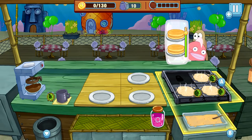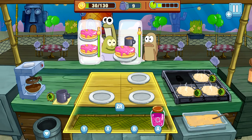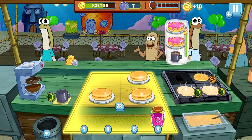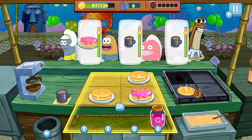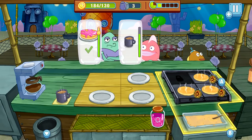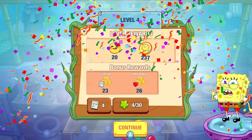We can add extra pancakes on the grill now which will be nice. We'll send two over, make an extra coffee, put some jelly on that one. Just need to make sure I'm balancing everything correctly. Oh no, I don't have enough space! It does get a little overwhelming. We actually earned almost twice as much as the 130 coin goal — excellent!